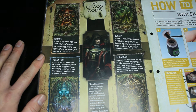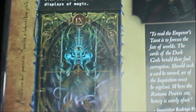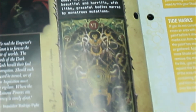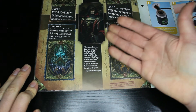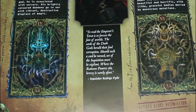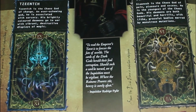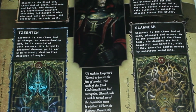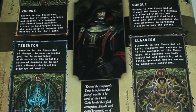Tzeentch — or Tzeentch, depending how you pronounce it — is the chaos god of change, an ever-scheming god associated with sorcery, his brightly colored demons going to war with vibrant destructive displays of magic. Then Slaanesh, chaos god of pain, pleasure, and excess — the youngest of the chaos gods, whose demons are both beautiful and horrific with graceful bodies marred by monstrous mutations. The inquisitor's report concludes: 'To read the Emperor's Tarot is to foresee the fate of worlds — where the Ruinous Powers stir, heresy is surely afoot. Inquisitor Rodrigo Pike.'